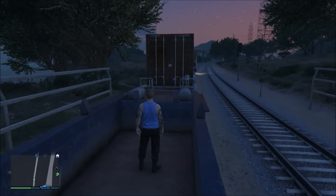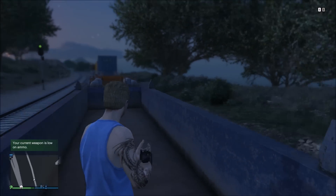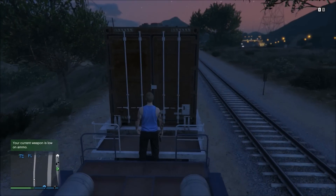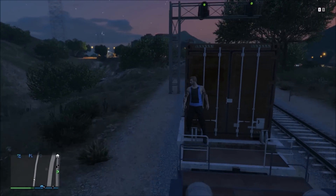Now guys, to start off this glitch you are going to want to find any train possible to where you can lean up against something on the train. In particular, I actually found this one train that had these carts on it and they allowed me to RB cover up against it, which is exactly what I did.